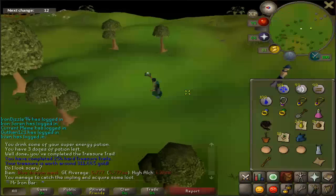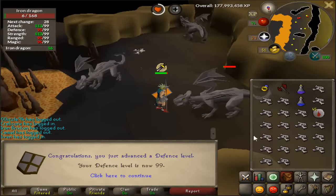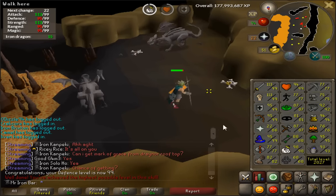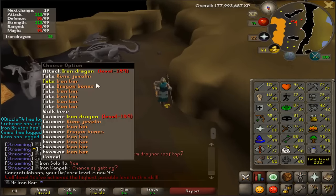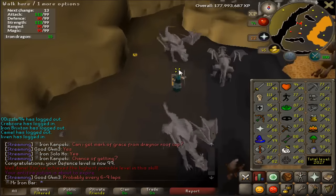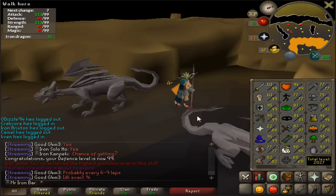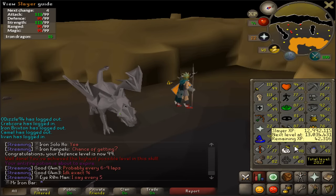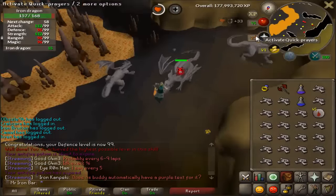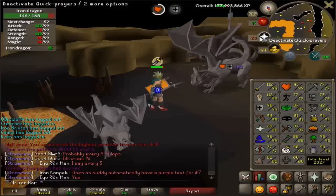Come on - one more hit. There we go guys - 99 defense has been achieved, putting me at pretty much max melee stats if you consider defense as melee. I have now maxed all of my combat stats. How many 99s are we at - 1, 2, 3, 4, 5, 6. At the moment we are at our 6th 99. Not the hardest 99s to get, but excluding slayer, I'll take it bro. Anytime.